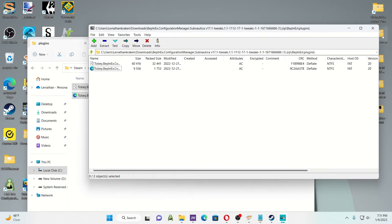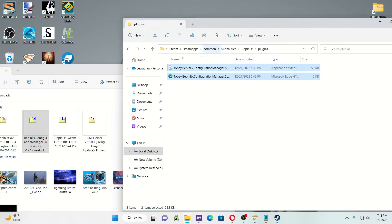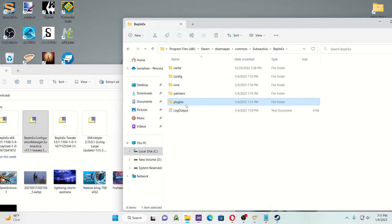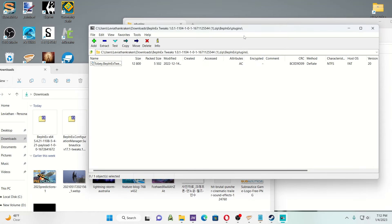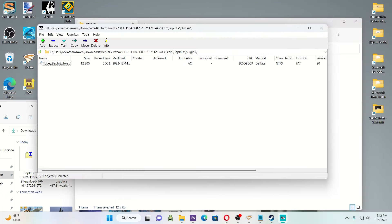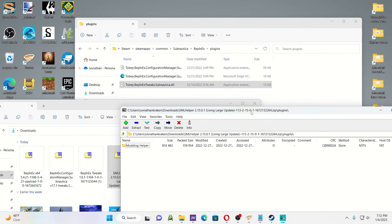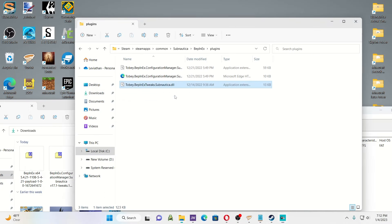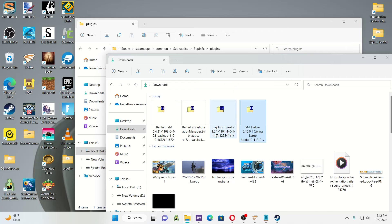Highlight those, transfer them over, and there you go — the configuration manager is now in your BepInEx plugins folder. BepInEx Tweaks is the same thing: it's got a BepInEx plugins folder inside, so take those files and put them into the plugins folder. For SML Helper — they name it Modding Helper — move that over as well. Now we've got all four installed: BepInEx, BepInEx Tweaks, SML Helper, and the Configuration Manager.